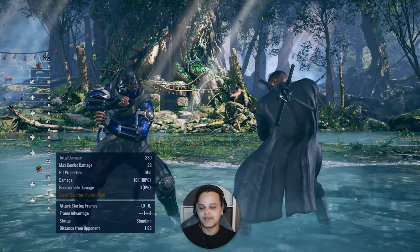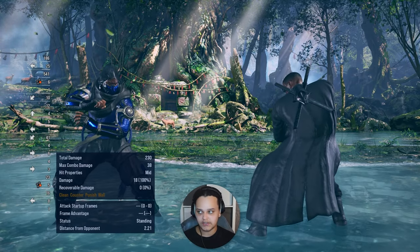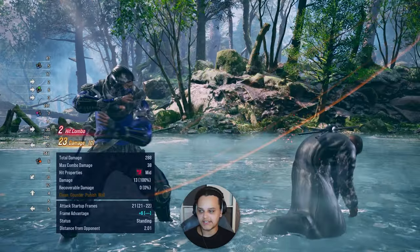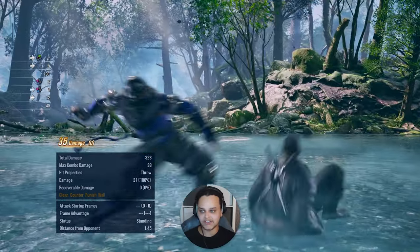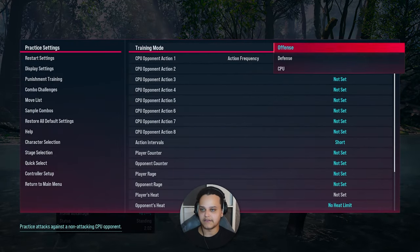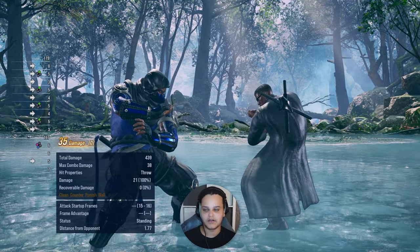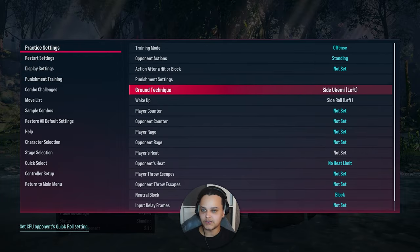Throws are not something to spam - they are a very strong tool but there is a weakness behind them. Now, Raven's first generic throw is 1+3. This one has good oki - if they hold back you can hit them with forward 2,3, which was the same in Tekken 7. They can actually get out of this now sometimes - it just depends on how they get up. I've set them to side ukemi left and side roll left.